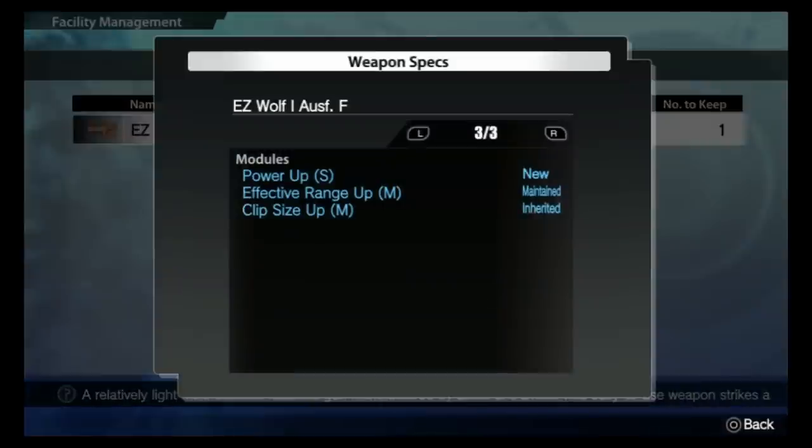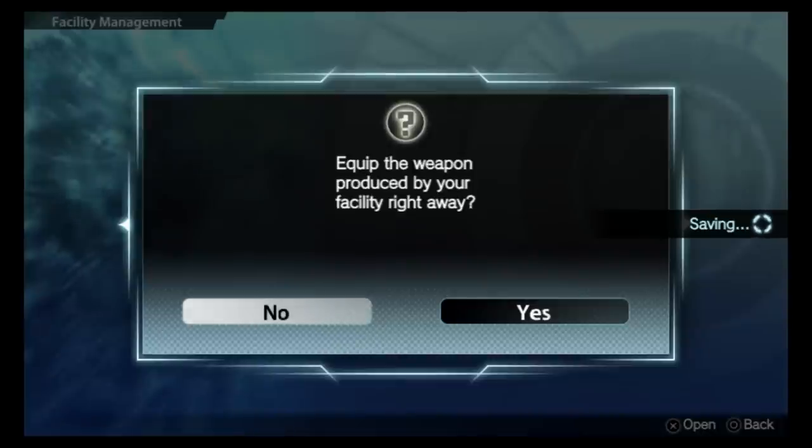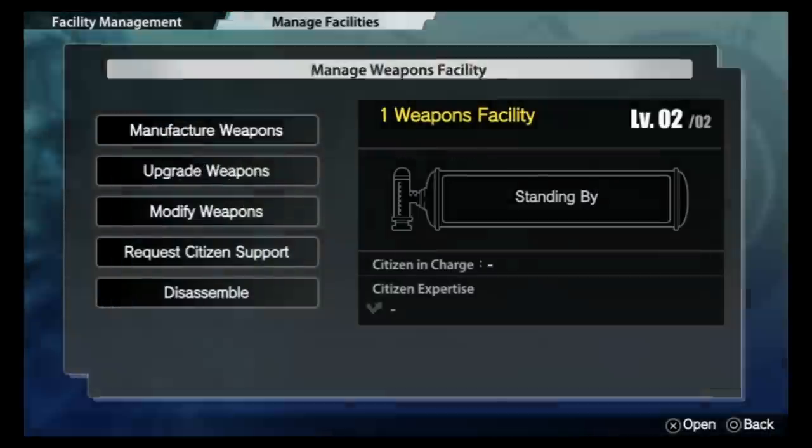Let's take a look at our guns. 'New' is random, 'Maintain' is the same as before, and 'Clip Size' was inherited from the previous weapon. Always look out for that. Try your best to keep the same kind of weapons together — combine guns with guns and combine swords with swords — to avoid having negative trades and negative modules in a weapon.